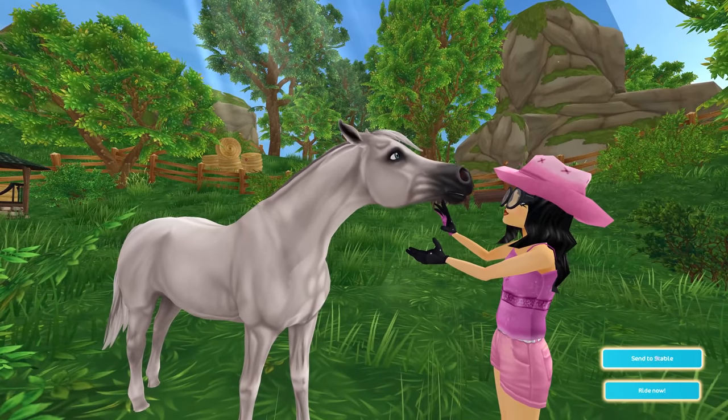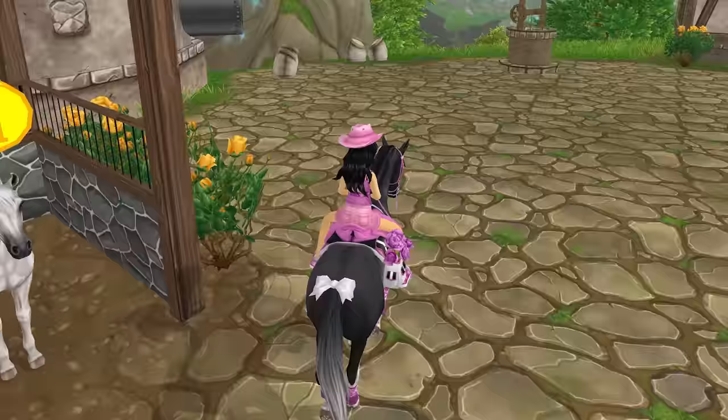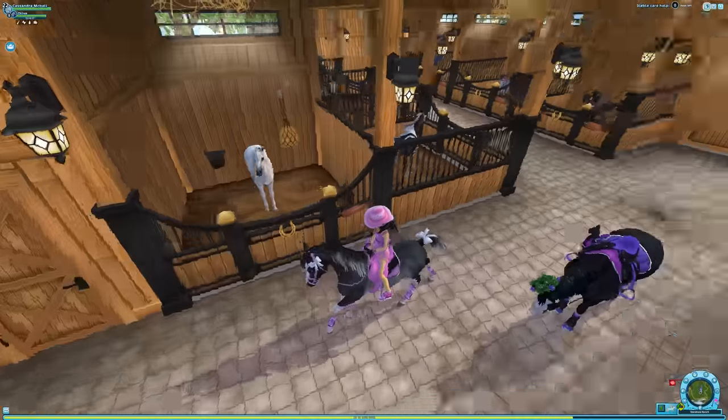Let's go ahead and send to stable. What level is Olive on? Olive is level nine, so close to leveling up — I've got to finish training Olive. Moira has come to join us, very cute. Alright, is Ghosty in the stables? Yes, here he is!